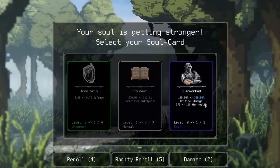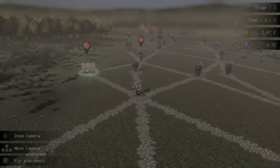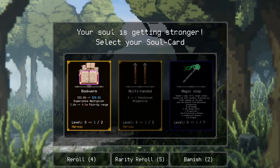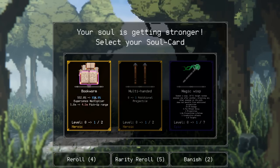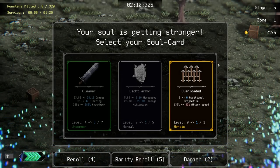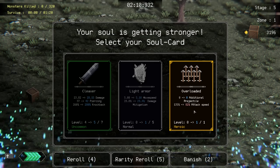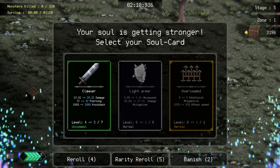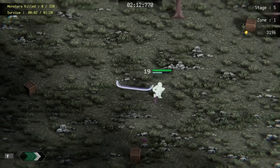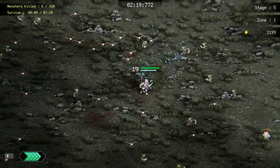Overworked: we gain double the crit damage but we lose half our health. I'm definitely taking that — it seems very powerful. Old coin: double the XP but you lose your money. That's good because I gain money mostly from the Midas thing. XP gain is higher. Overloaded gives you double the projectiles from everything projectile related but we lose attack speed. I'm just going to level up the cleaver. More projectiles is not my main focus — I throw out one blade and it does 300 damage.